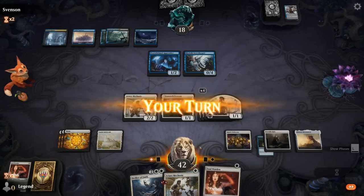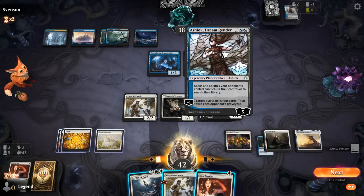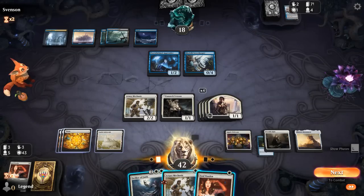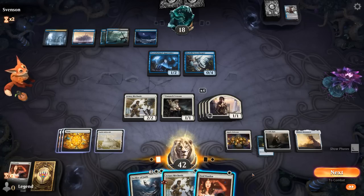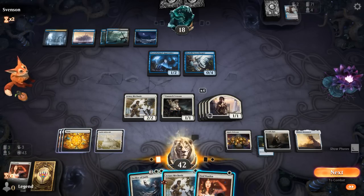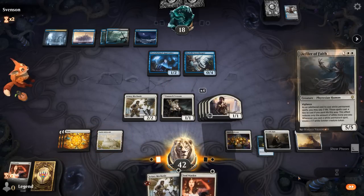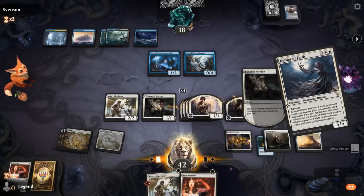Veteran is equally as valuable. 3 cards left — they could easily have another Thought Collapse. But we have to try to go for the combo since we're not going to kill the opponent in 3 turns with what we have in play. If I just go for Mechanic, they also just counter it and mill me — playing Defiler is just the same risk. Defiler resolves — make some tokens.